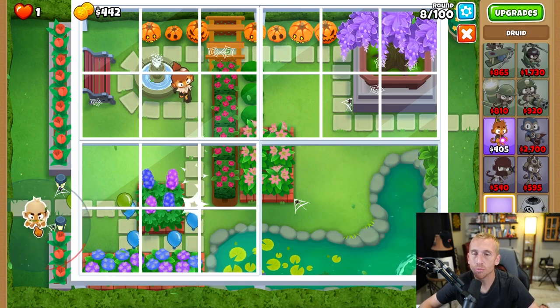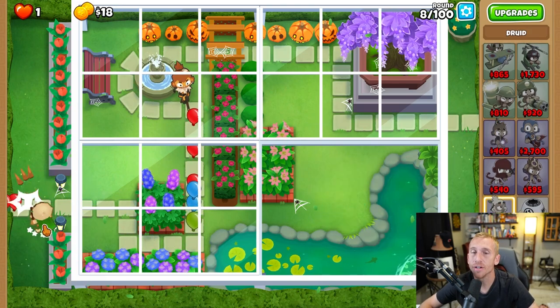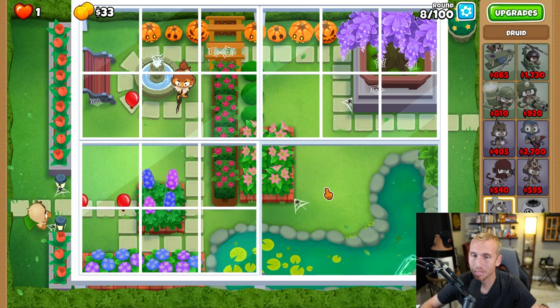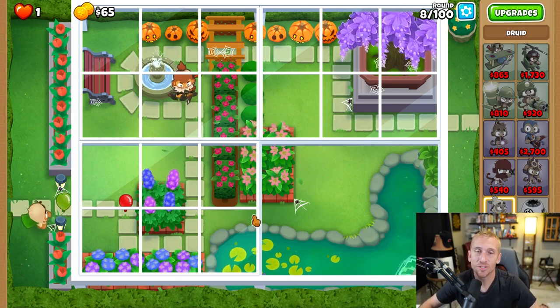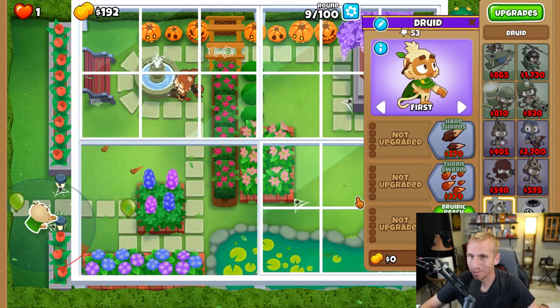On round eight we're going to take a druid and place it right here outside of the Cover Garden area, because on this map it's really stressful — balloons seem to go around and you don't know when they're going to be there, and you can't upgrade your towers all the time. So we're going to start off with the druid outside so we don't have to worry about that.